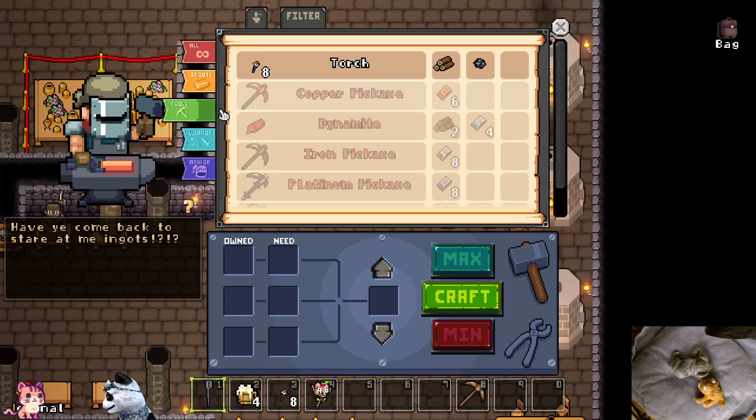Unlocking a bank slot - do you want to unlock a bank slot for 100 gold? Let me see how much gold we have. We have 100 - yeah, then let's go! Now we can put stuff here.